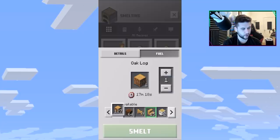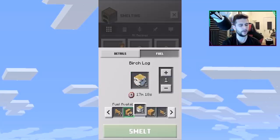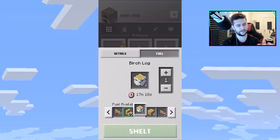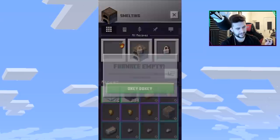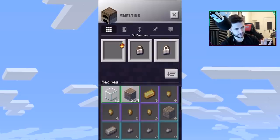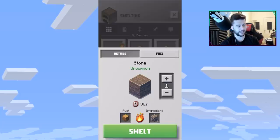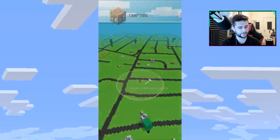I didn't realize I had all this but I'd probably smelt birch. By the looks of it though, it won't let me because I don't have those woods accessible right now. The furnace shows empty, so let me click on it. It's going to help me do cobblestone into stone, which is interesting because looking at crafting it didn't give me the option to make pickaxes.